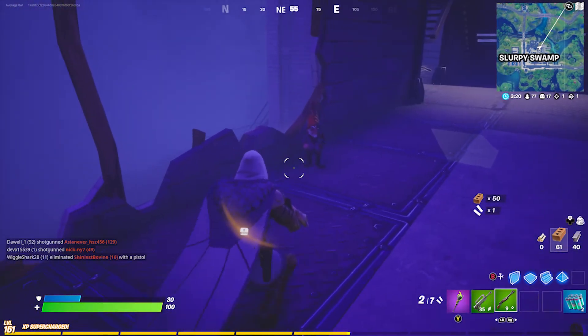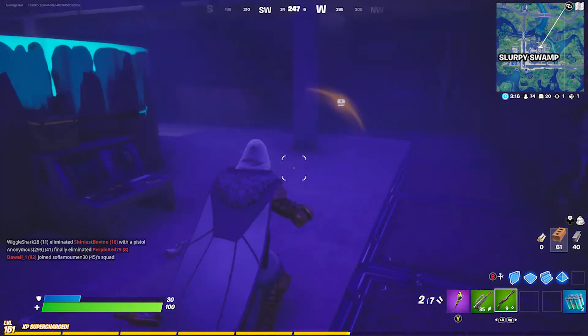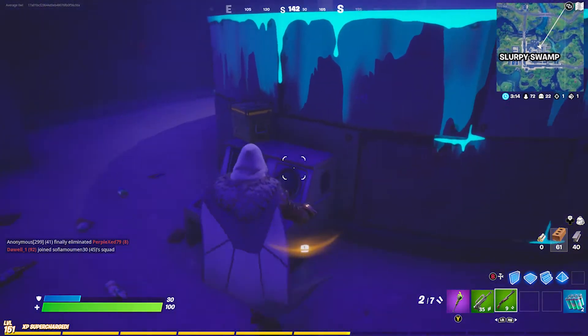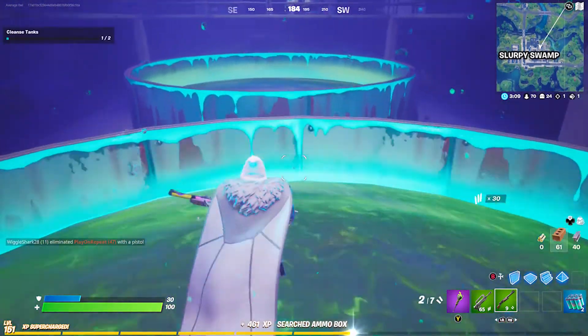Here we see our little gnome leader — we will come back to him shortly. First challenge: cleanse the tanks. What you need to do is just jump into each one of the tanks.